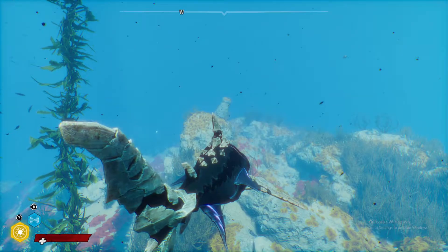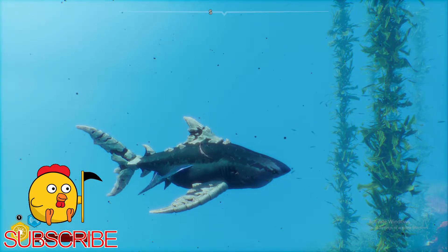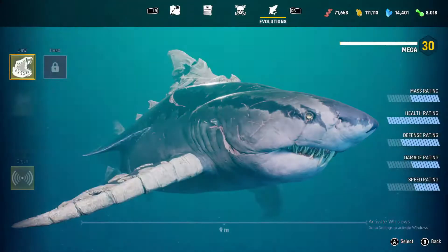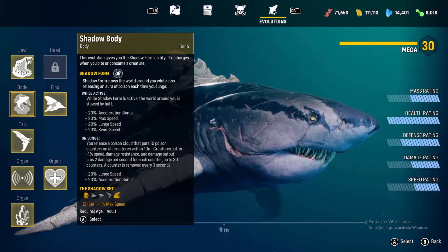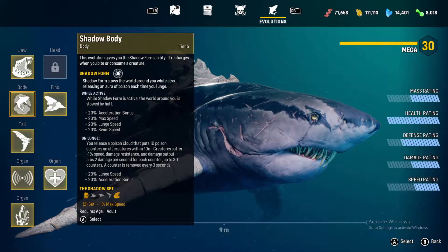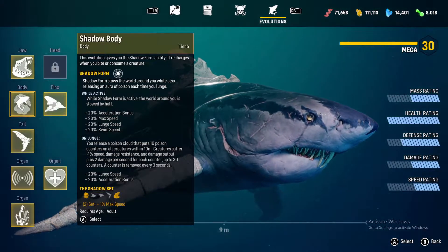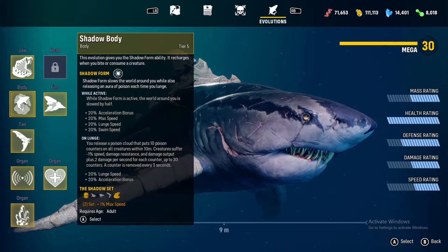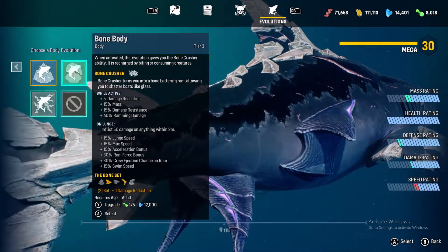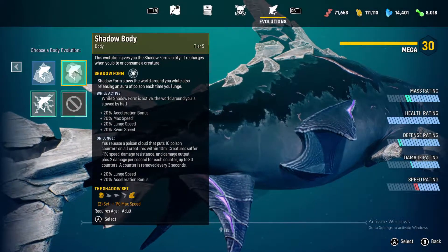Hello everyone, welcome back to Maneater. This is part 7. In the last episode, as you may have seen, we became a mega shark. I was using the bone stuff, but then I decided I was going to switch over and for the body use the shadow body, because I actually kind of like it a little bit better - it slows down time and poisons things around me when I lunge. I just thought that was a little bit better than using the bone body. Even though you get damage resistance, I haven't found it to be a problem. I was kind of testing it out and it's pretty fun to use.